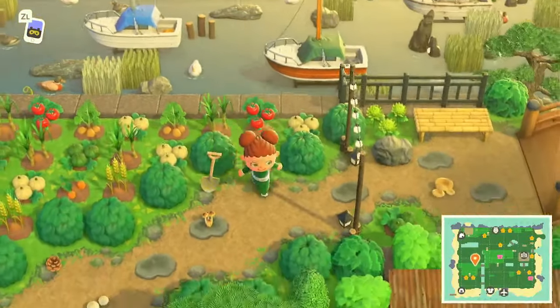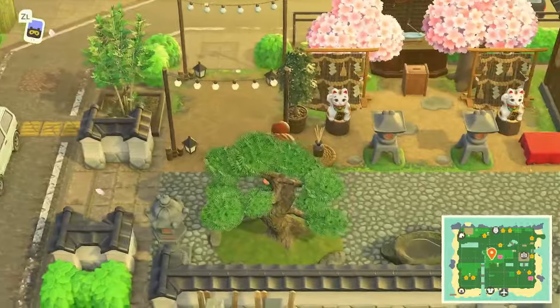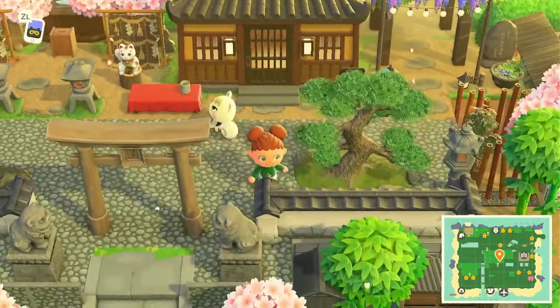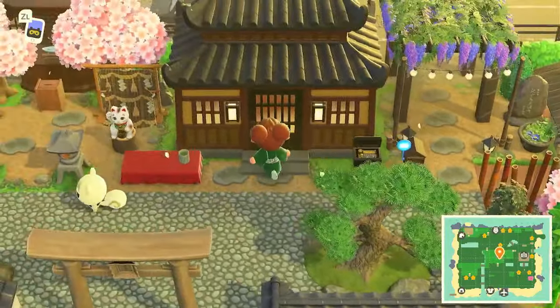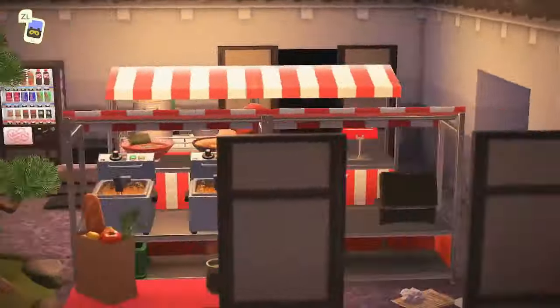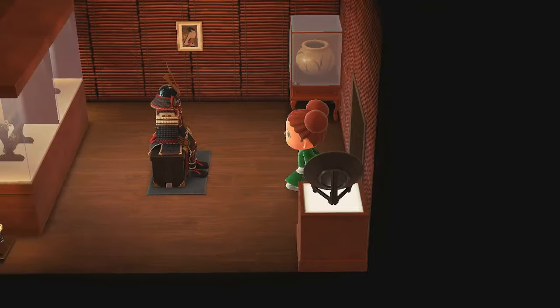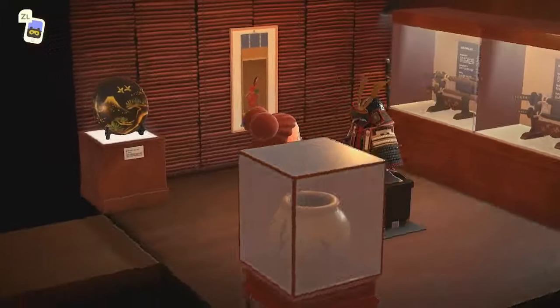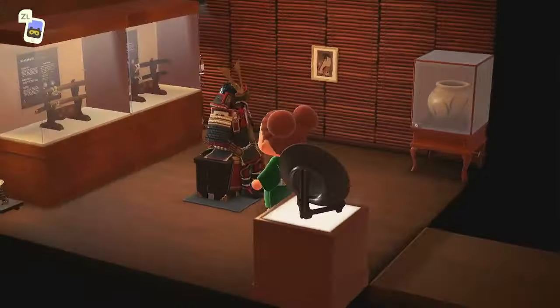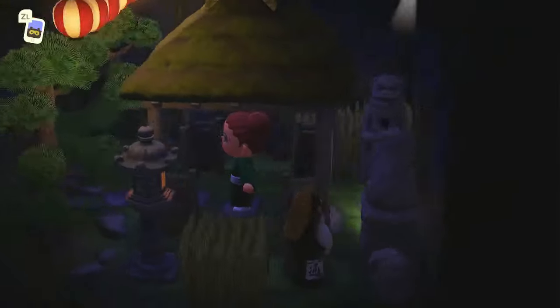Coming back onto our normal path, we're taking this bridge over. Coming up here — this is a cute area. We've got a home here as well, it's a creator home. Let's check it out. Oh, it's like a street market — this is cute. We've got some items on display, I'm gonna do a 360. It's giving museum vibes. Oh, this room is more zen vibes, dark — I like the lanterns, cute.